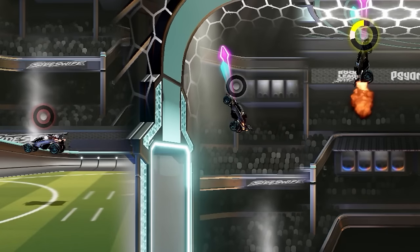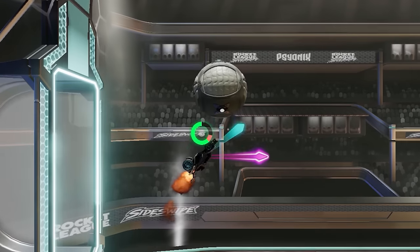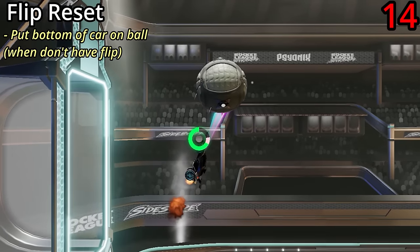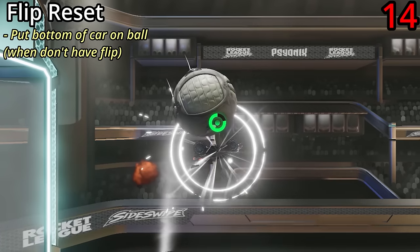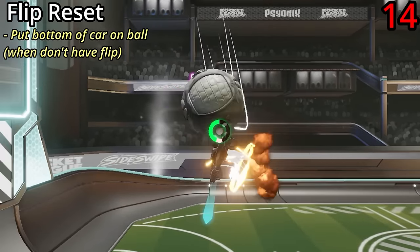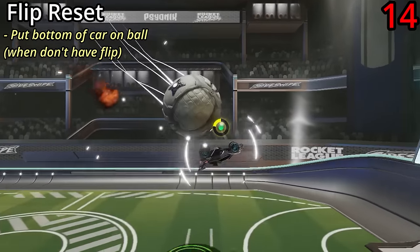In addition to recharging your flip on the floor, walls and ceiling, you can also recharge it on the ball. When the indicator is grey, meaning you don't have a flip, just put the bottom of your car on the ball — you'll see a white flash and the indicator turns green again, meaning you have your flip back. This is called a flip reset and it's one of the most useful mechanics in the game, hands down.